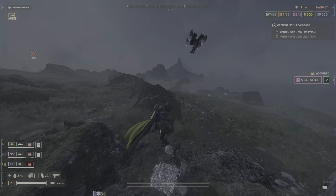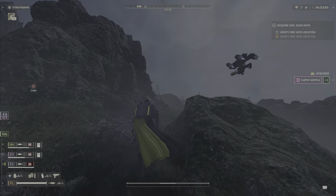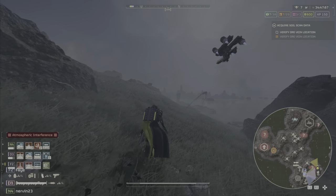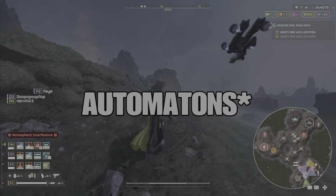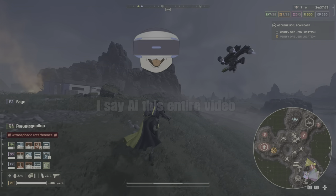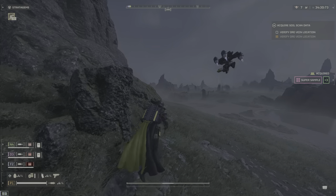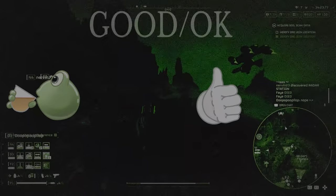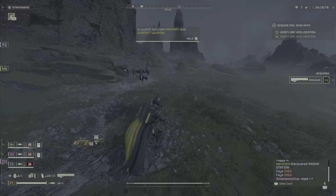The shotgun category starts with the SG-8 Punisher. I consider this an okay to good shotgun. It has great damage and a knockback effect — small bugs get killed outright, and smaller AIs get one-shotted while larger ones suffer significant knockback and extra damage. It's okay to good against AIs and pretty good against bugs overall.